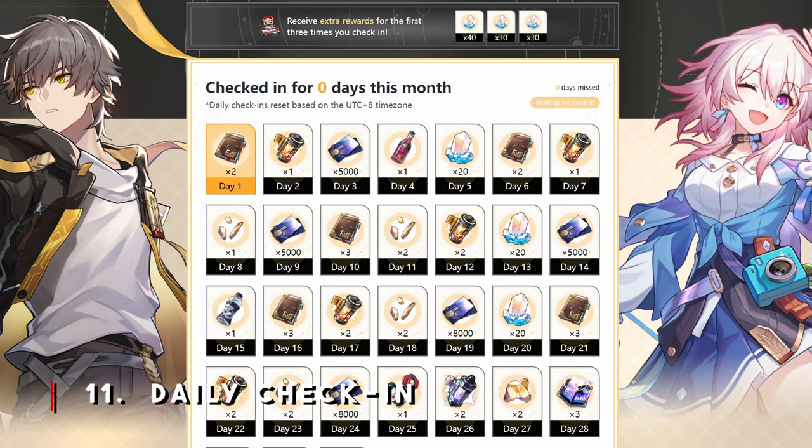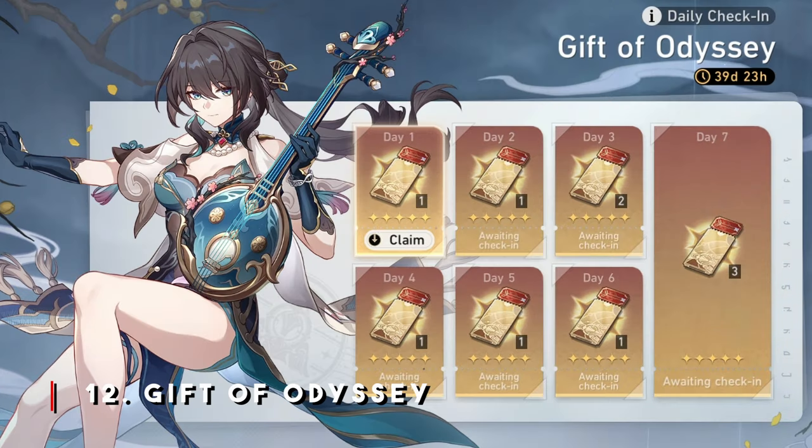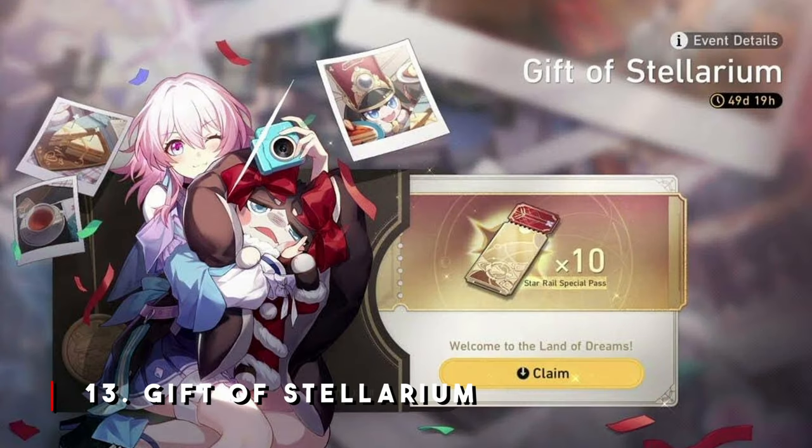From time to time, especially on major patches such as Honkai Star Rail 2.0, you will be given the Gift of Odyssey. So depending on when you're seeing this video, you might have the Gift of Odyssey available to you. I know this is a video about gaining more Stellar Jades, but this is what you spend them on - so make sure you do your daily check-ins and get the Gift of Odyssey. It's frankly 10 gold Star Rail passes, so just do it. In the new Penacony version 2.0 update, there are 10 free gold Star Rail passes waiting for you.